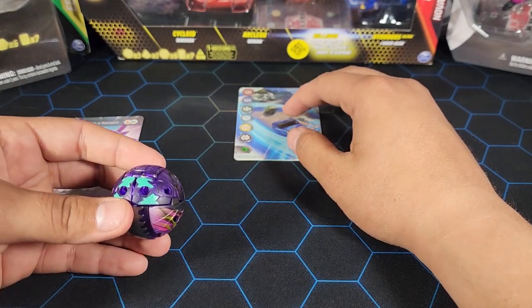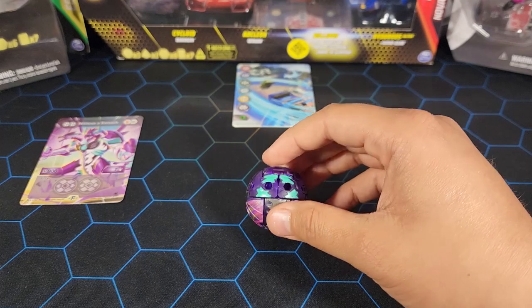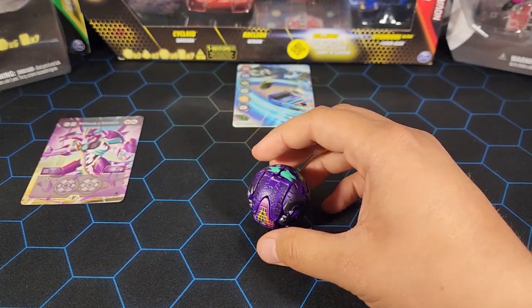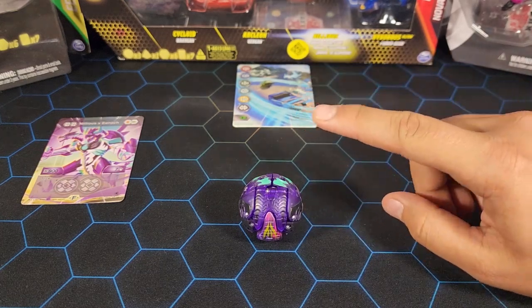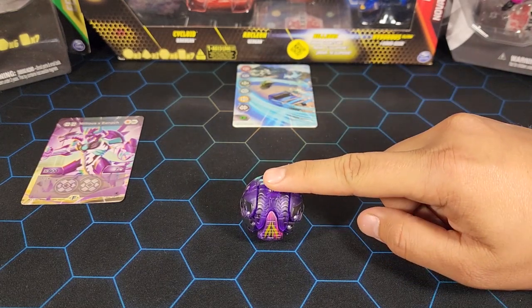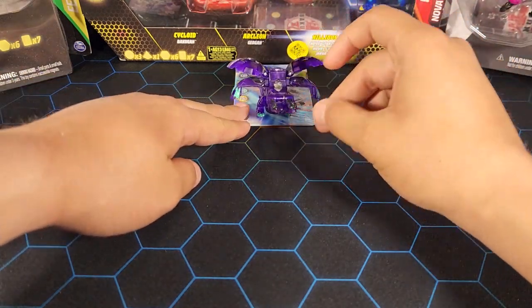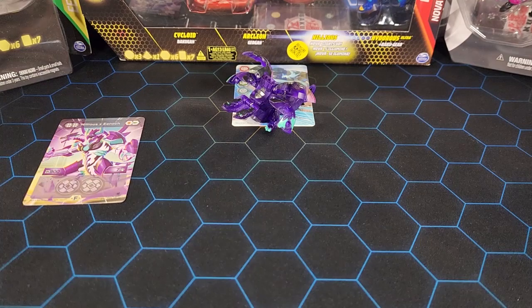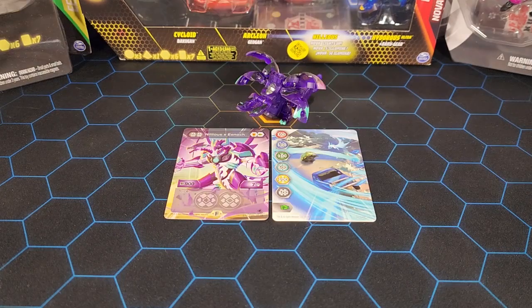Since it didn't come with a Baku Core, we're gonna roll it onto the gate card. Let's see how this opens up — three, two, one! It kind of wanted to jump or something, but it did open up and it looked pretty cool. That is the fusion Bakugan Nilias x Enoch.